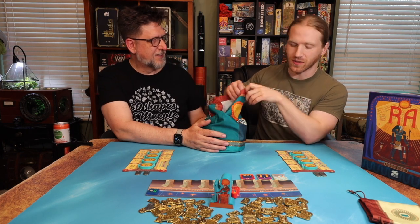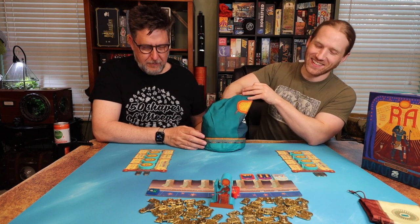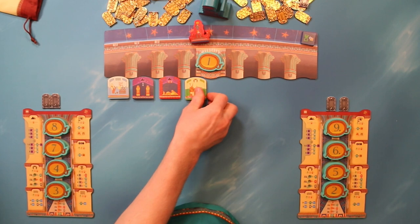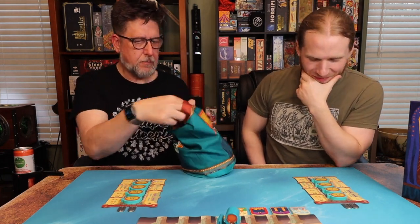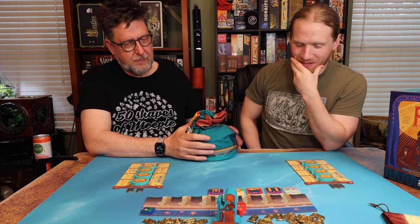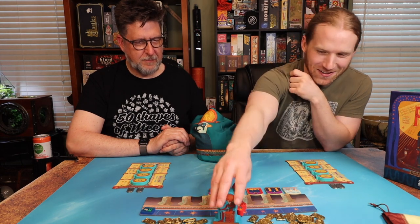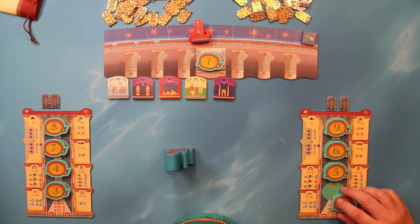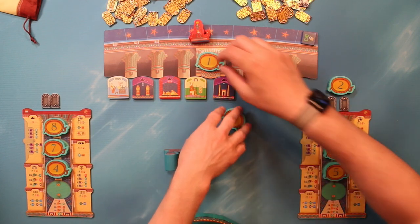So either you bid or you invoke Ra. It gets more and more enticing as tiles build up. I'm going in for more — another monument tile. When you bid, you only get to bid once, and if you invoke Ra you bid last so you get the final say. I invoke Ra! Ra has been invoked. I'll bid two. Whoever invokes bids last, so you bid first. You win it with three.